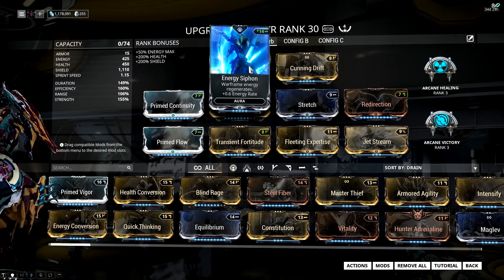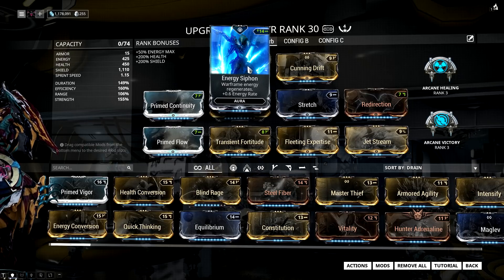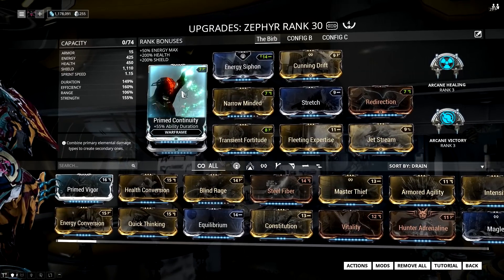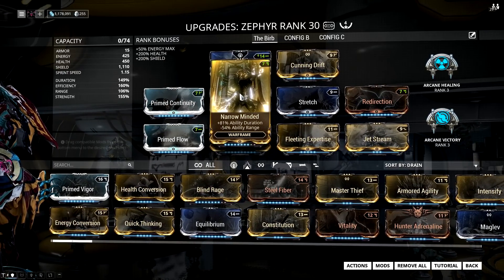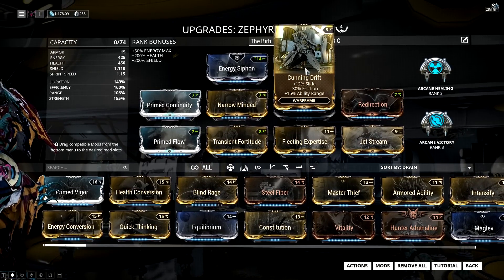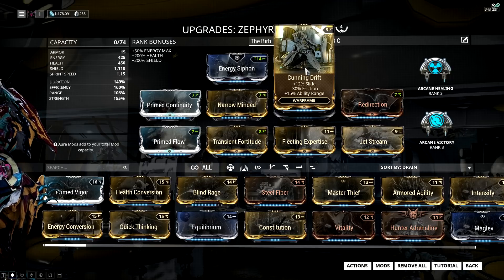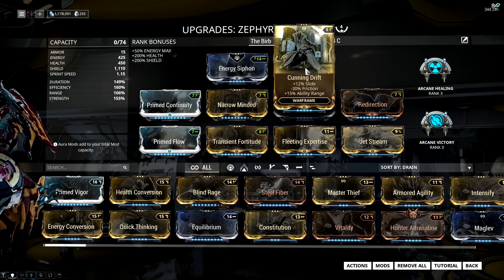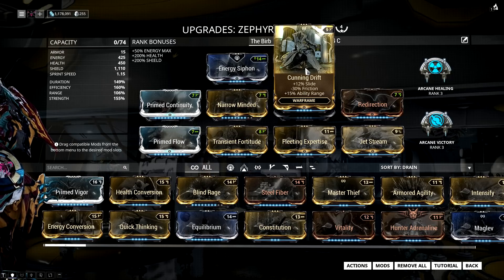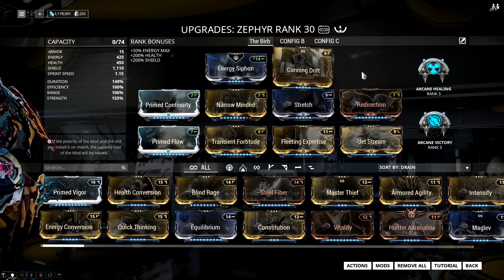The aura I'm using is Energy Siphon, which gives a little bit of extra energy, but it's not mandatory — you can run Corrosive Projection for some armor stripping instead. I'm using Primed Continuity and Narrow Minded for extra duration on Turbulence and Tornadoes. Stretch and Cunning Drift are here to balance out the negative range from Narrow Minded, because Turbulence projects an aura around you that deflects bullets — if you go too far into negative range, your Sentinel and even you will start getting hit.